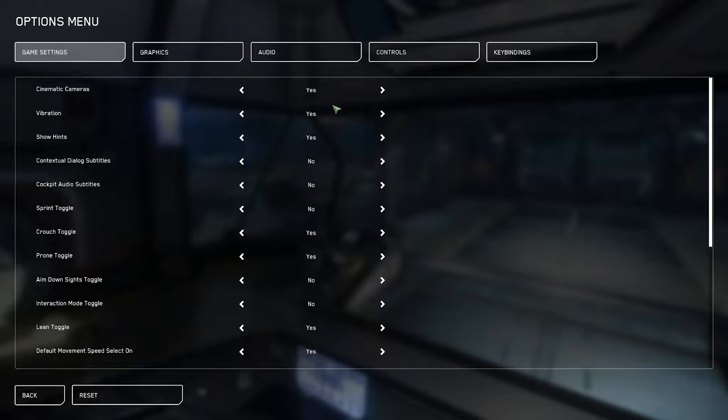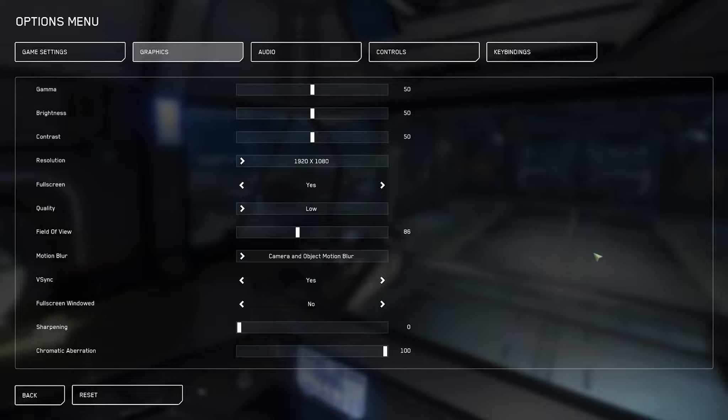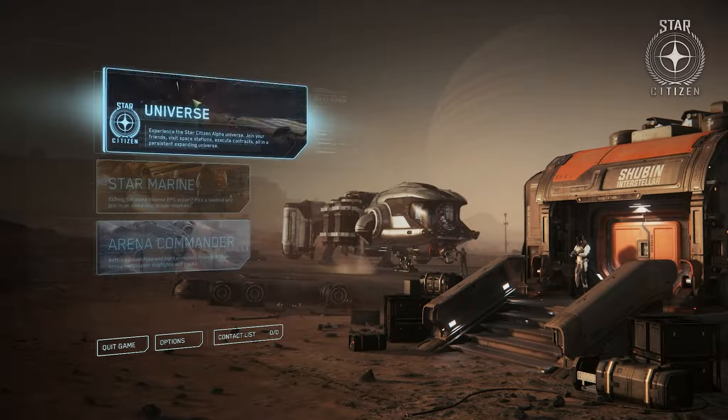Now, I'm playing this on an i5-4670K. It has got a bit of an overclock on it, and I've got 8 gig of RAM and a 1066 gigabyte graphics card. So by default, let's have a little look. So let's have a look at the graphics. It looks like it's automatically chose my quality as low. So we're going to dive in the game and just see how we get on with that.